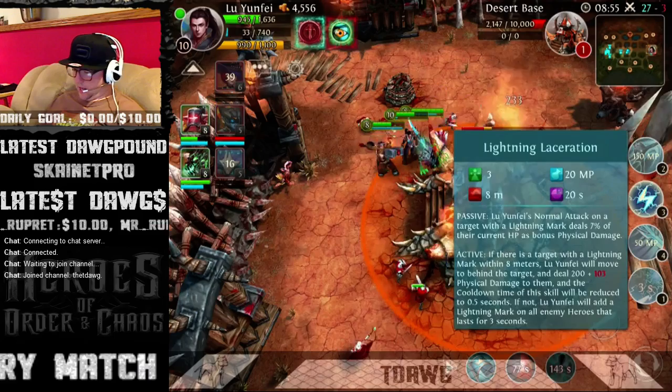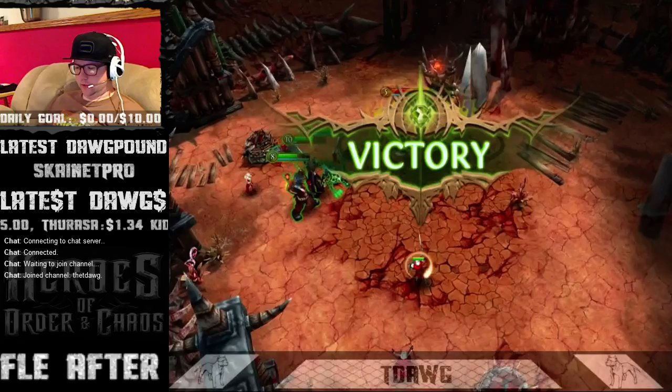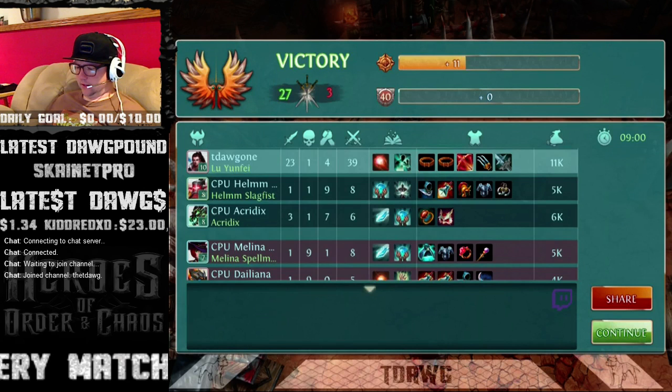That's just the passive — if I do a normal attack your time is over. I've got to figure out why that lightning is showing up even when I'm not attacking. Leave a message if you understood that.